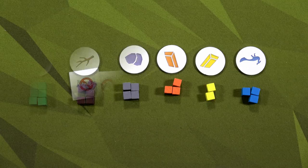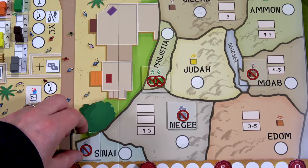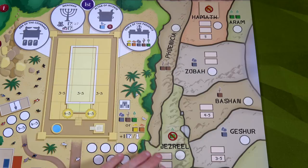Our next setup step is the shortage tiles. I'm going to shuffle these up and place six of them randomly on the board. You can see four on the board right now — one here for Sinai, one for Negev, one for Philistia, and one for Moab. Normally when you'd go to these locations you'd get to obtain a good, but you can't because there are shortages there. We also have Jezreel and Hamath — all six locations have shortages.